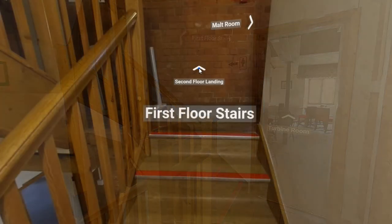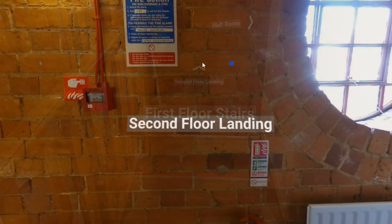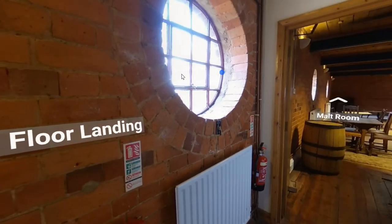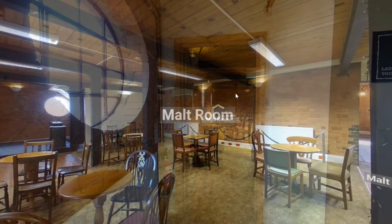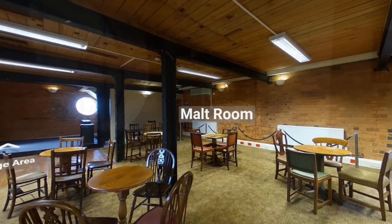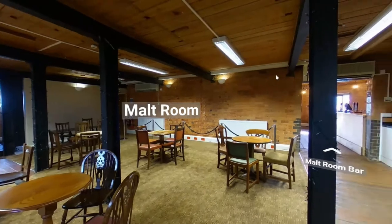We go up the first floor stairs to the second floor landing, which provides a hotspot that will take us into the malt room. The malt room has two large rooms with a stage area where entertainment is frequently held.